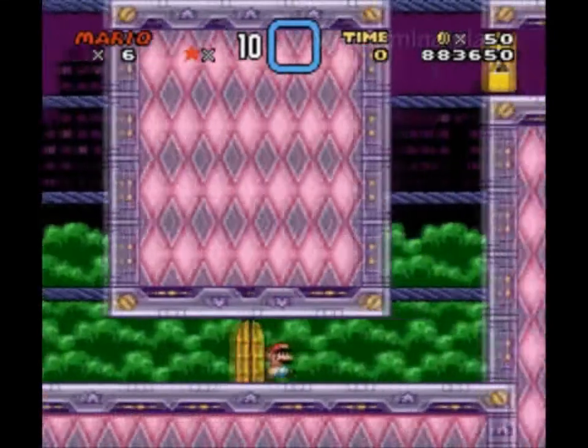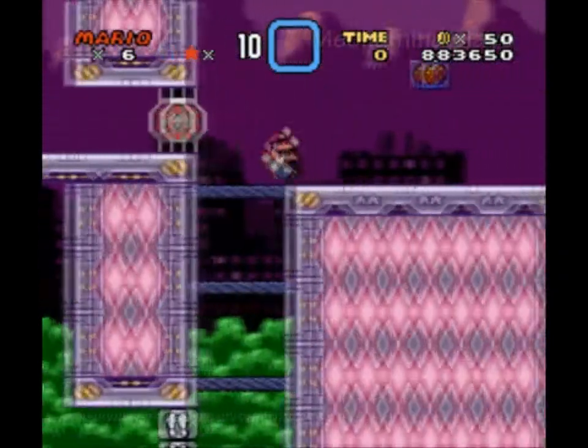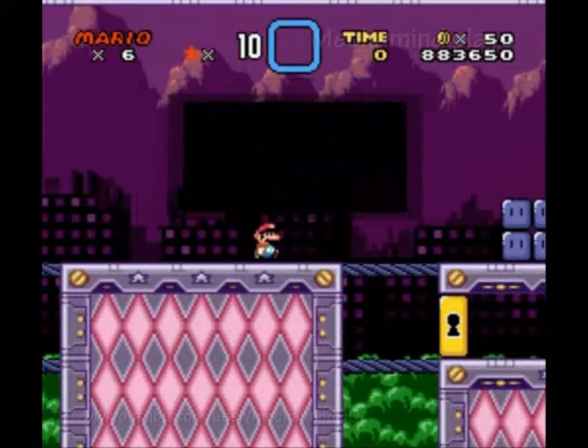Chaos Blue Switch — probably going to be a puzzle here. So there's a message block here: break the color blocks with the color shells.